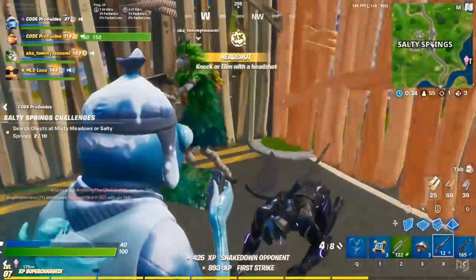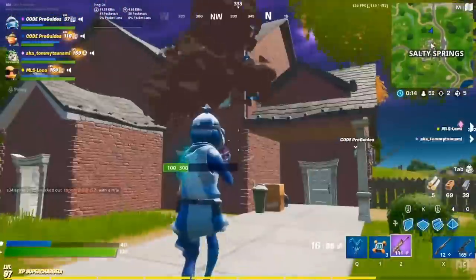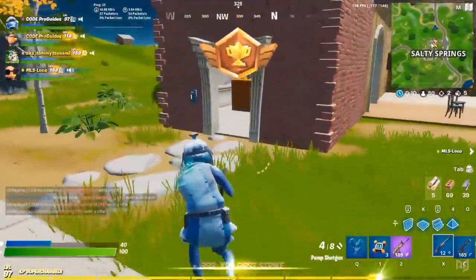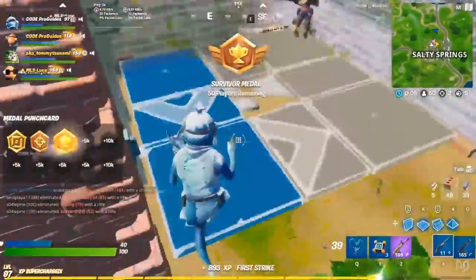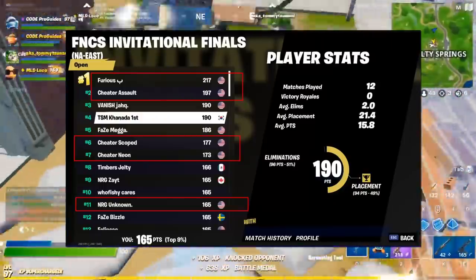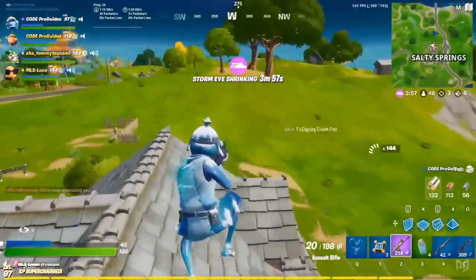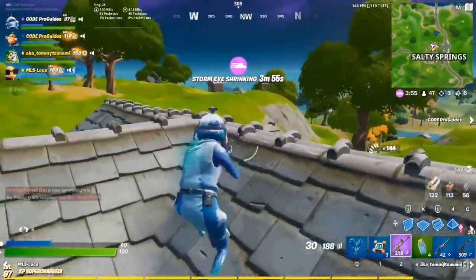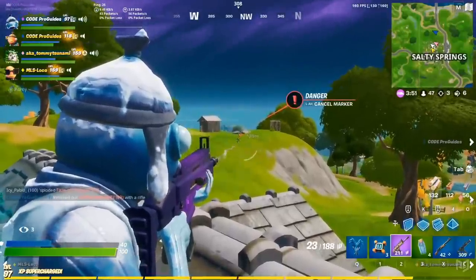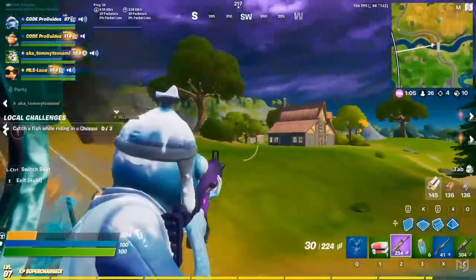Some controller players abused this seemingly as much as they could, and it clearly wasn't an intended result of the legacy settings. So in March, Epic removed legacy and were probably betting that their controller-related crossplay issues were over for good. But they were actually only just beginning. While the complaints of players had died down for a little, it wasn't long before the debate had flared up all over again. More and more competitive players were winning with controllers in the FNCS because the linear options allowed them to just beam people with ARs with what felt like little to no effort. Keyboard and mouse players were trying to learn controller because it was simply better, and a lot of Fortnite streamers and pros have dropped the game because aim assist has simply ruined the competitive nature of the game.